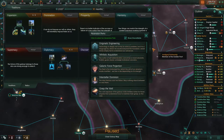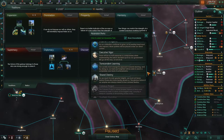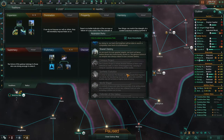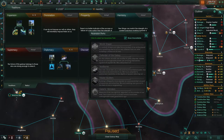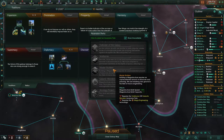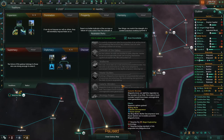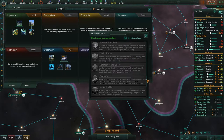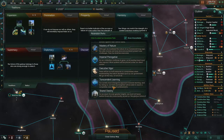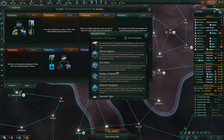We get another ascension perk — a bunch of different choices. I'm interested in Synthetic Evolution, which requires synthetics technology, so we're not there yet. I also want Galactic Wonders because I've never actually built a ring world. That requires the mega engineering technology — you have to repair or fully upgrade any mega structure, so that takes a while. That's the end of the game kind of thing.